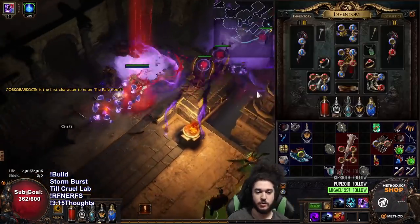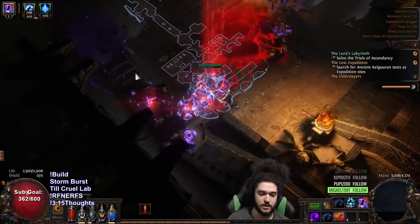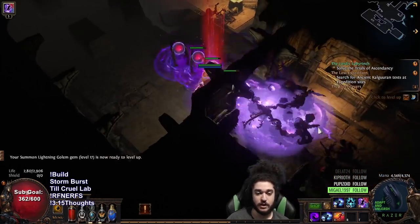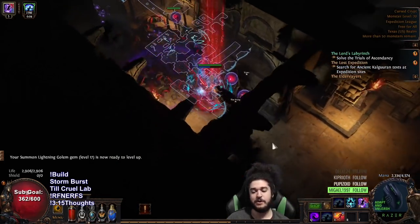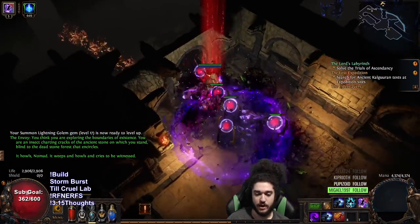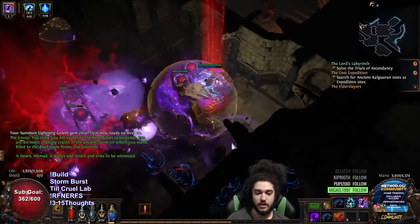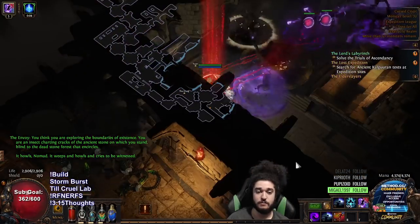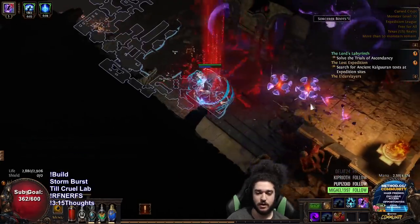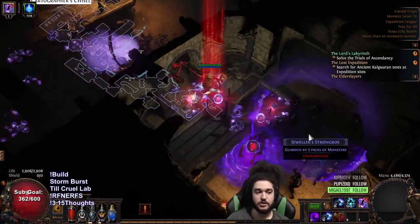I decided to go with Apep's Rage as my weapon choice since they were just a few chaos and were massively better than anything I had. The flat chaos damage is pretty good and the cast speed is really good. You have to be careful with cast speed though — if you scale too much without your totem clusters, you might not like the playstyle. But I think this skill needs quite a bit of cast speed to feel good in maps, since your totem has a delay and you want to speed that up as much as possible.